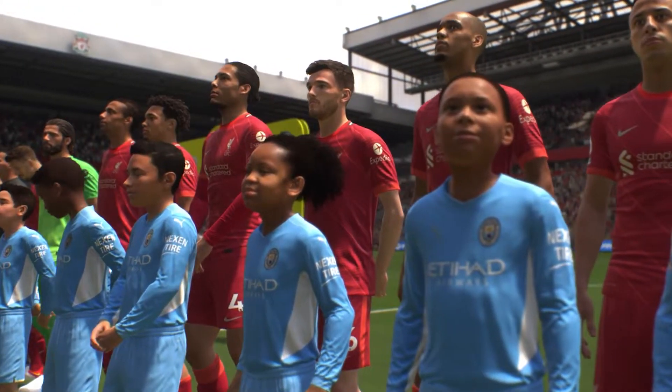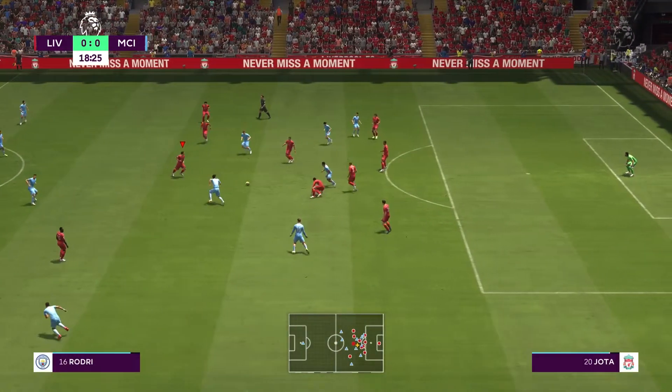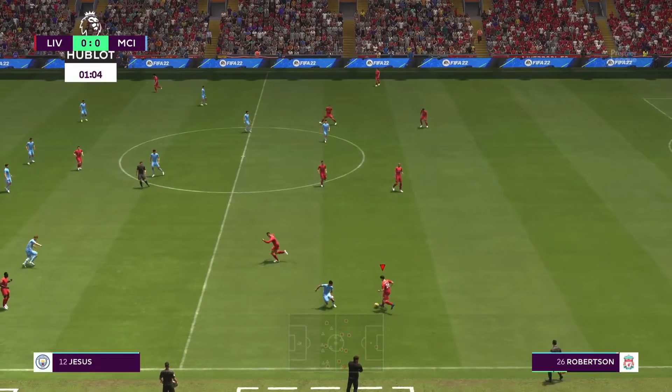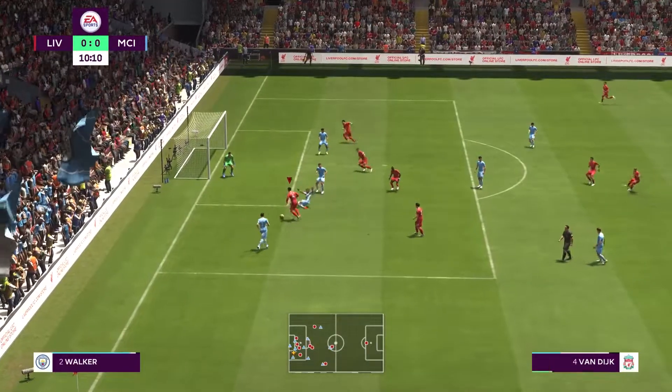Barring injury, Virgil van Dijk is arguably still the best central defender in the Premier League, both in real life and in FIFA 22. The Dutchman is simply the perfect combination of pace, height and defensive ability. A true monster in the backline.